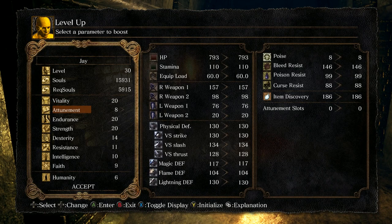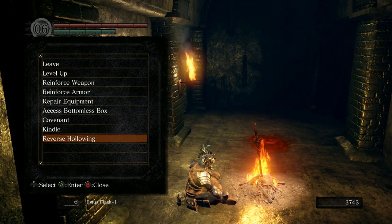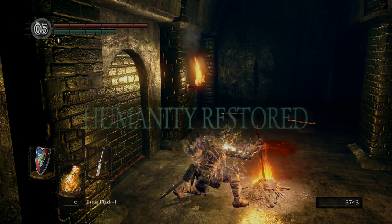I talked about getting attunement up to 12 so I can start having slots. Oh, 10 gives you one slot — that's good enough for me. Then I'll dump into strength and probably dexterity eventually, because I'd like a one-handed scimitar or something. There are two ways into Blighttown. Okay, all the enemies are back now — let's reverse hollowing. It doesn't strike me as being worth kindling this bonfire.